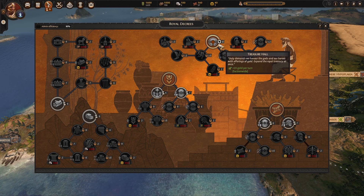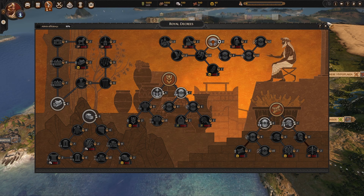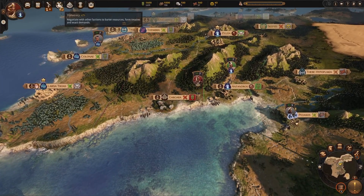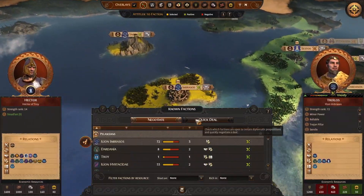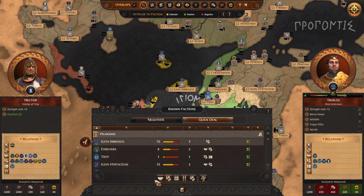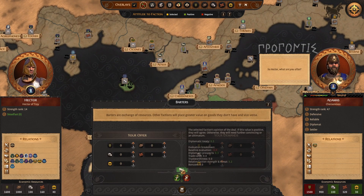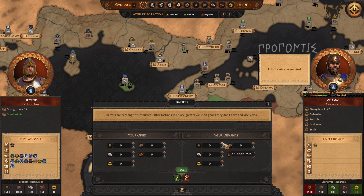Right, starting with our Royal Decree — we want to get treasure hoards. We're on plus five already because Hector, and this will give us an additional 20 per turn, which means we can start bartering should we ever need to. Before all the diplomatic penalties come in, let's get some agreements going. Can we get a little something for it? I'm asking for resources in trade deals.